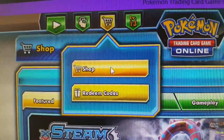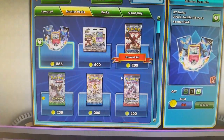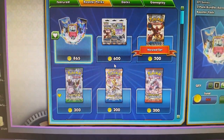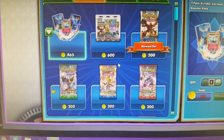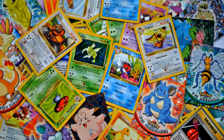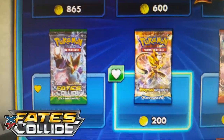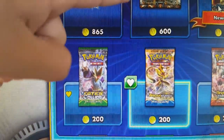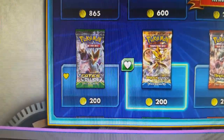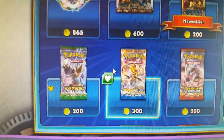To get to the store, click the shopping cart. This is the store — they have booster packs you can purchase, box sets, pre-made decks, and card skins or pack skins. I have 200 coins so I'm thinking about buying a new pack. I've never gotten anything good out of a Steam Siege pack — bought about 50 or 60 in real life and never got a single EX — so I'm looking at Fates Collide or Breakpoint. Comment below and let me know what you think I should buy.